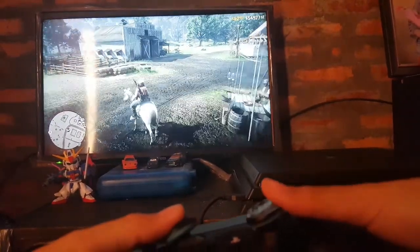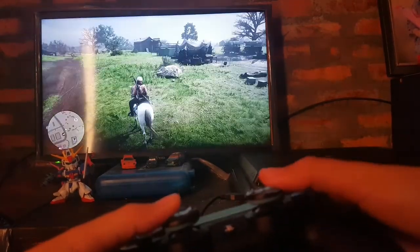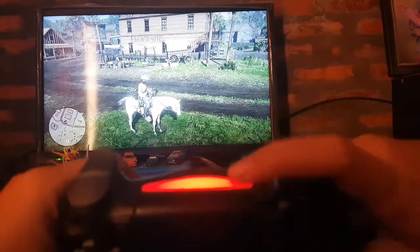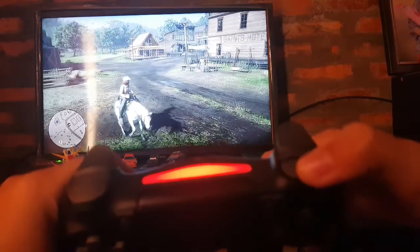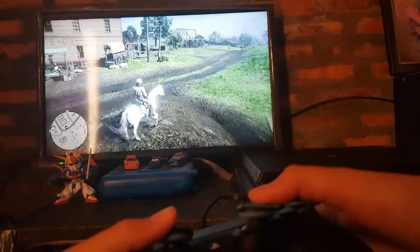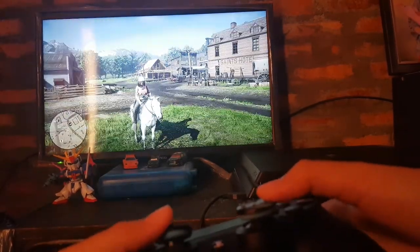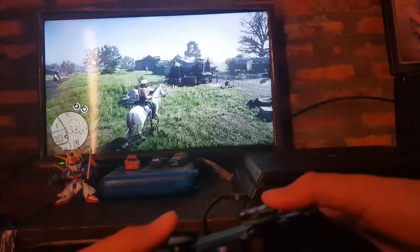And the last one — number three — is how to go backward with your horse or a wagon. I found this when I was playing Red Dead Redemption 1 on PS3. You just press this button two times. It's easy, right? Many people don't know about this, and it's really important when you're stuck in a mission and hit a rock and can't do anything.